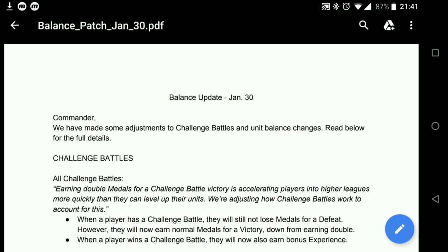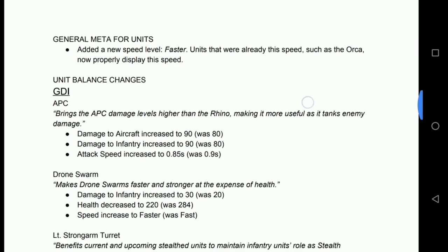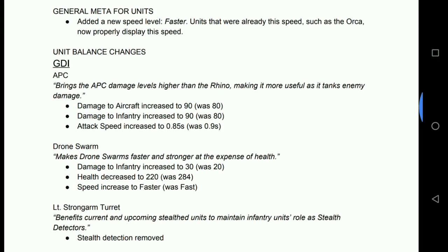So here we have the balance update notes. I'm not going to cover the challenge battle bit, as everything there is covered in my challenge battle video, so let's skip down to the units themselves. General meta first: faster has been added as a speed tier. In the patch notes they sometimes give speeds as like 5.2 or 4.5, but in the game these were slow, slowest, average, fast, or fastest. Having a faster tier means we've got a bit more differentiation between fast and fastest, which is nice.